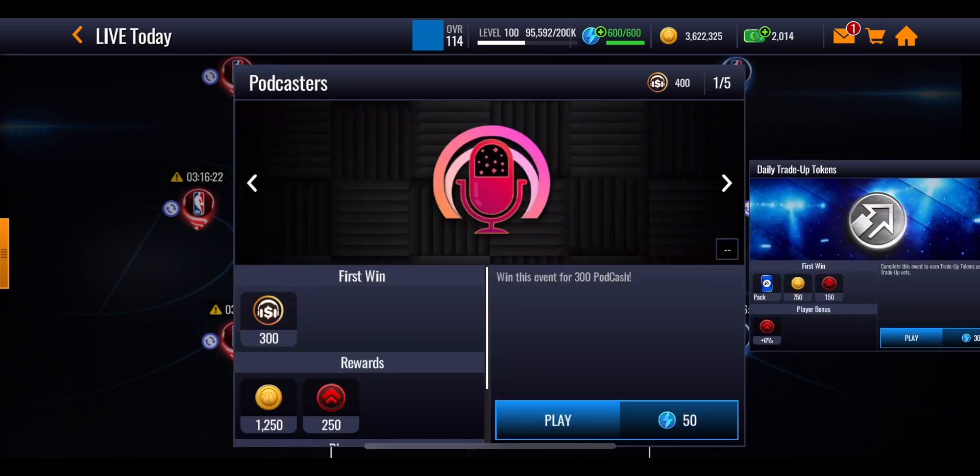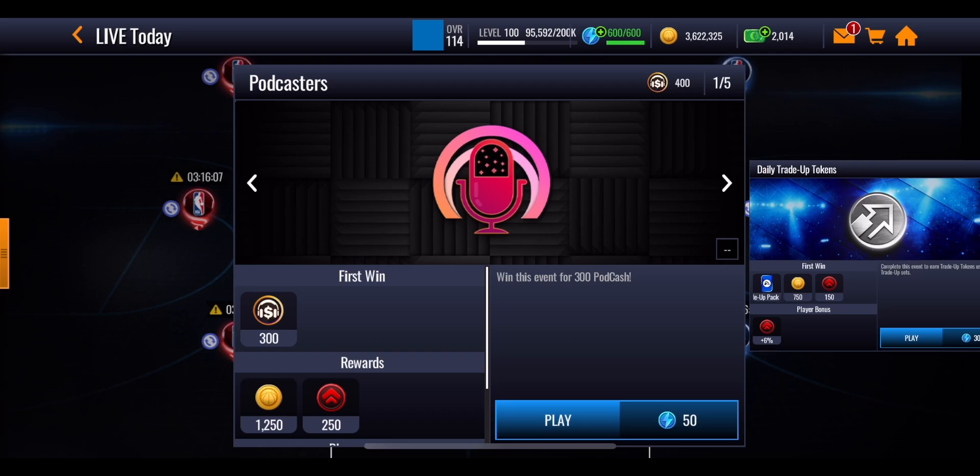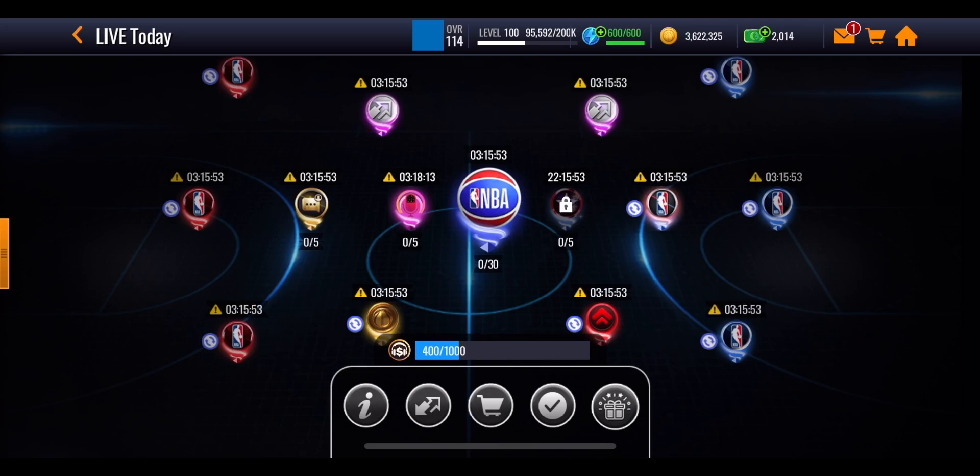The first one on the left hand side is completely free to play. The other one requires 50 stamina to play through and there are 5 events. I believe this is on a 12 hour reset, meaning you can play through a total of 10 events every single day, and each one is going to give you 300 pod cash. Those will add up in the milestones, which we'll go on to in a second.